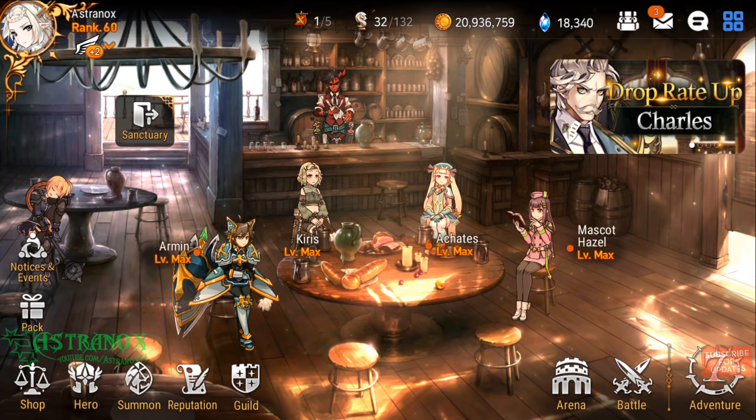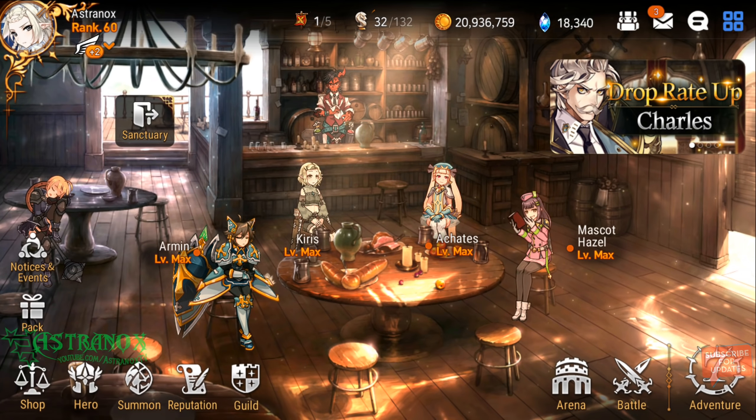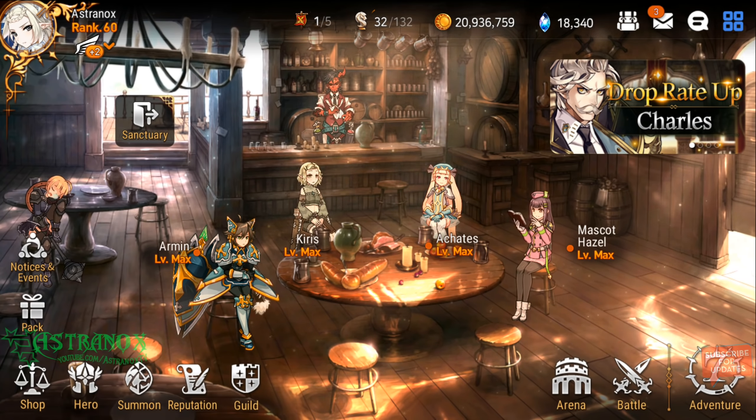Hey, what's up guys? This is Astronox and I'm back with another Epic 7 video. So in this one, this is my second account, Astronox, and I want to summon for Charles. I've got 670 Covenant bookmarks, so this is up to 134 summons. Let's begin.